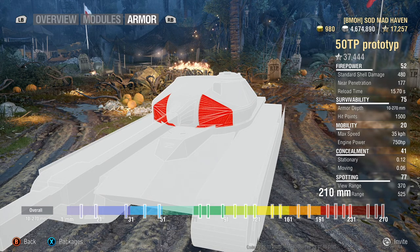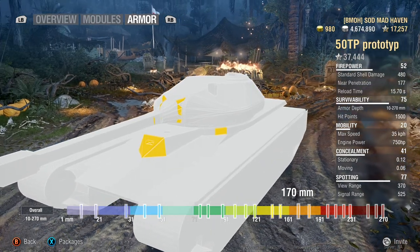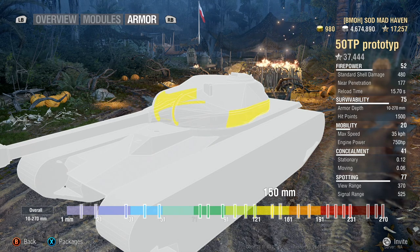Overall the 50TP is a strong tank capable of taking a beating and giving one back. The driver's position up front only has 170mm of armor, so flat-on it's a weak spot. With a little gun depression stacked on top, the effective armor jumps to around 260 to 270mm. Premium shells will still plow right through it unless you hit the auto-bounce angles at 10 degrees — but if you're doing 10 degrees off the front, you can't shoot your target anyway since you only get seven degrees of depression there.